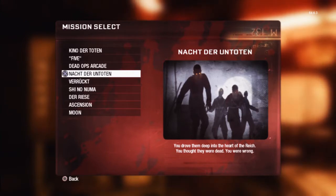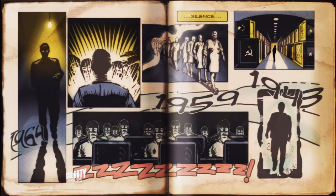Starting from Nacht der Untoten. This was the first map ever made — it was when zombies was just a little side thing in World at War. I'm playing the Black Ops version, and this map has no perks except for Mule Kick, which was added in the Black Ops version. So it's a very hard map — just the mystery box, a bunch of guns, and three rooms. Very small, definitely the most difficult map.